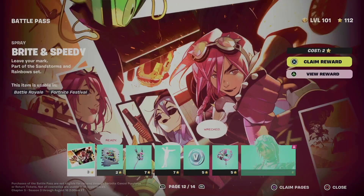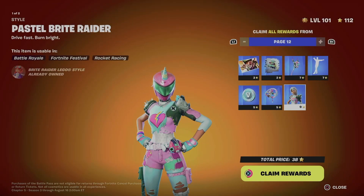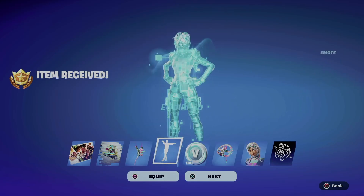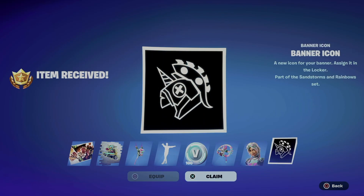Anyways, moving on to page number 12 — exact same deal, just go ahead and claim pages, hold on to X and you're going to get everything. Remember, you need to be level 100 in order to claim everything from the battle pass, and if you want your bonus rewards that's level 200.